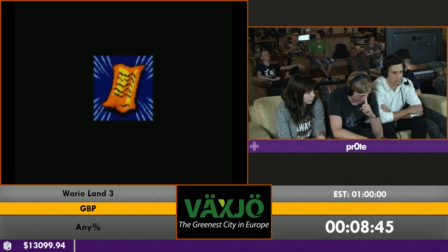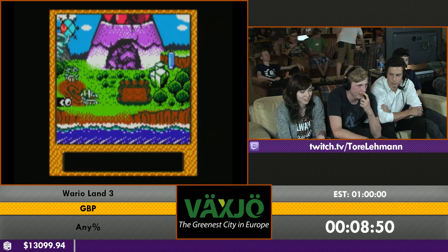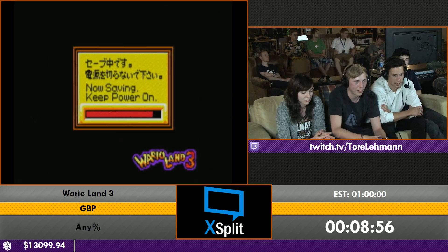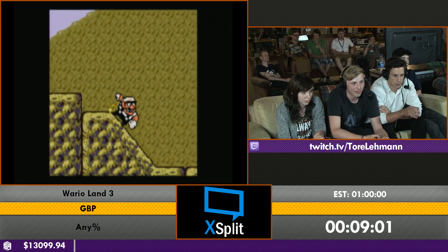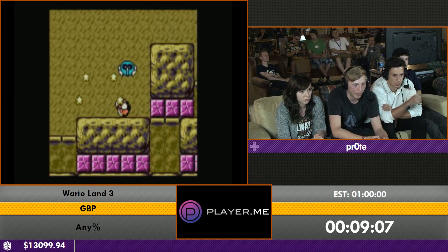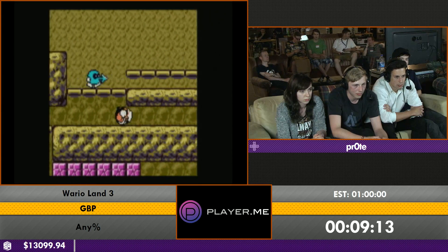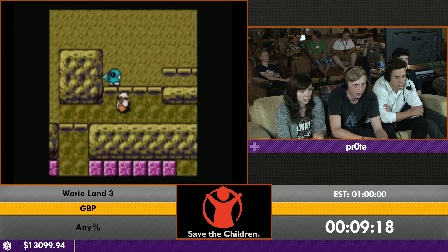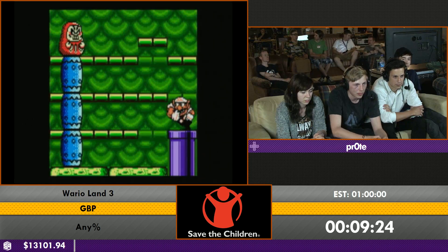The next level has the first boss in the game, which is very annoying — it's completely random what pattern you get and some can be very annoying. You can get a cool roll at the start that carries all the way to the key. Fingers crossed going into the boss room.